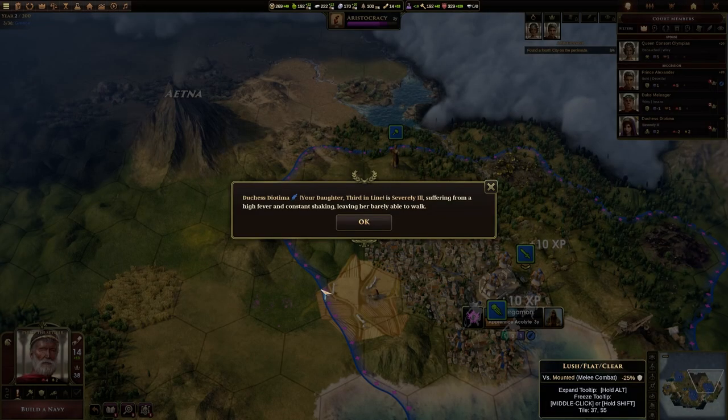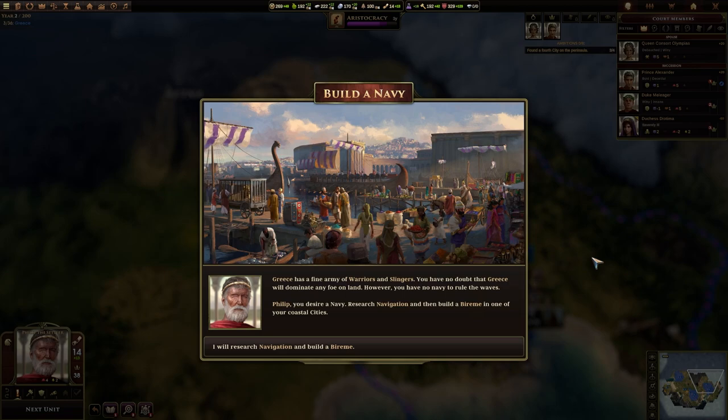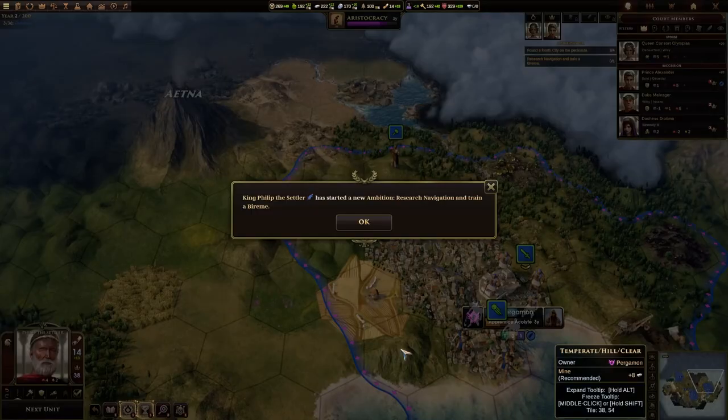We'll end the year. Our daughter is now severely ill, suffering from a high fever and constant shaking, leaving her barely able to walk. Build a navy — Greece has a fine army of warriors and slingers. You have no doubt that Greece will dominate the foe on land. However, you have no navy to rule the waves. Philip, you desire a navy — research navigation and build a bireme at one of your coastal cities.